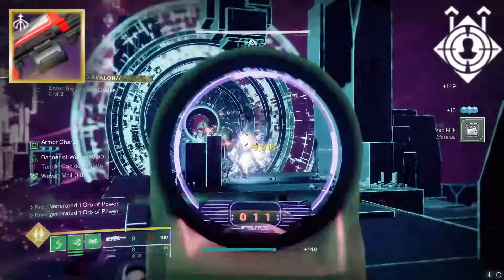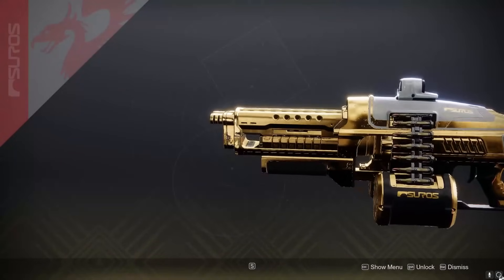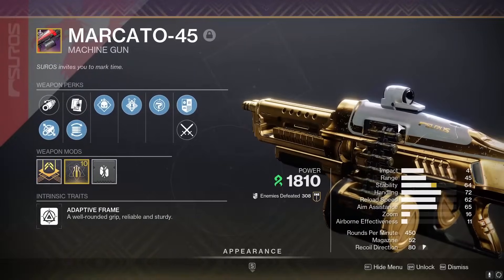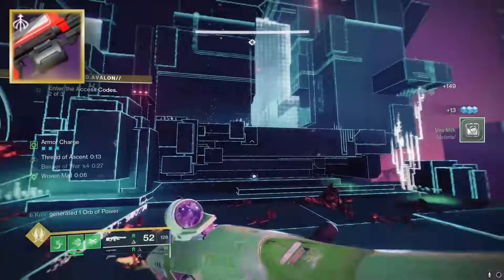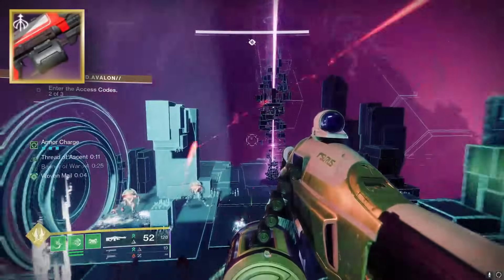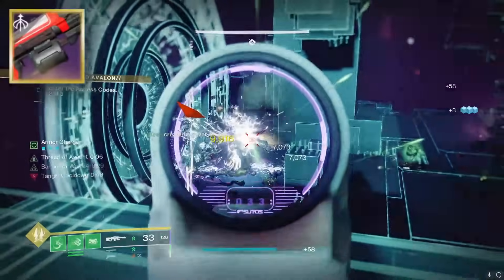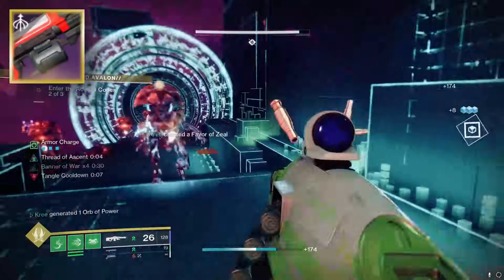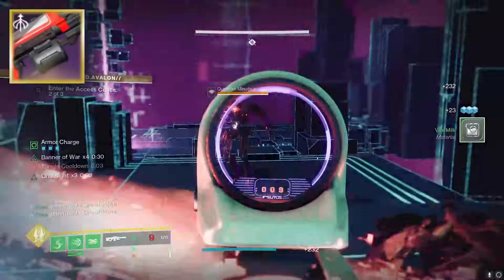The LMG that we are talking about is called the Marcato 45. Like the Ross Argo 4, it is unfortunately a world drop, meaning RNG can definitely be an uphill battle to get the roll on this LMG. However, I'm making this video because I want it to be known that this absolute badass LMG is out there. It exists, and it's waiting for you to get a good roll of it.